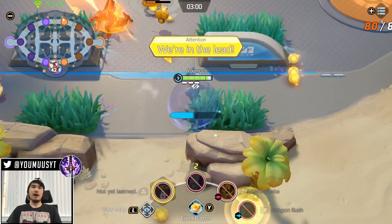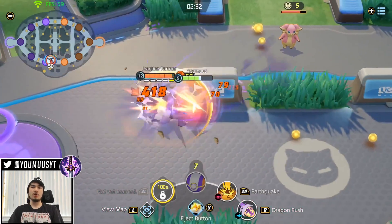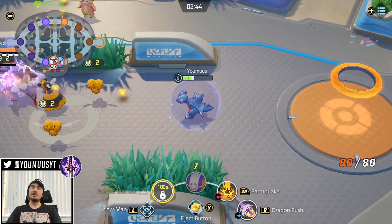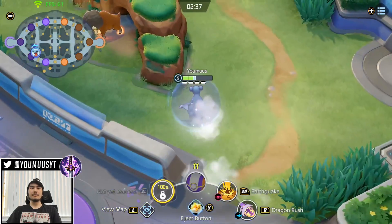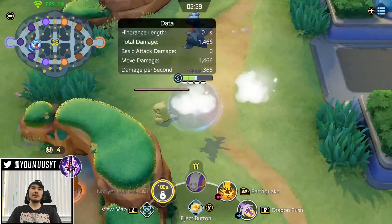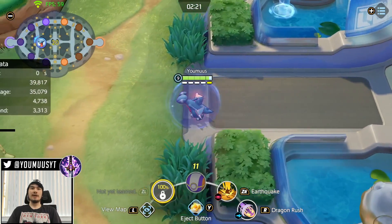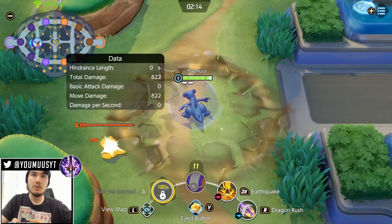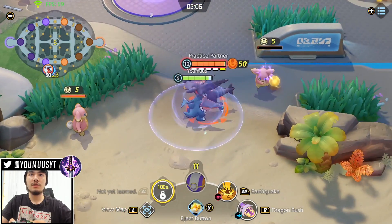To start a team fight, Eject Button in and Dragon Rush enemies into your team. If they're under tower, you can Dragon Rush them out of tower range. Let me quickly show the Earthquake combos: you can Dragon Rush into Earthquake as you land. The key combo is Earthquake then Eject Button — so if you're chasing someone and they flash, you Eject Button and Earthquake, and it'll slow and hit the target. Earthquake gives you three passive stacks because it hits three times.